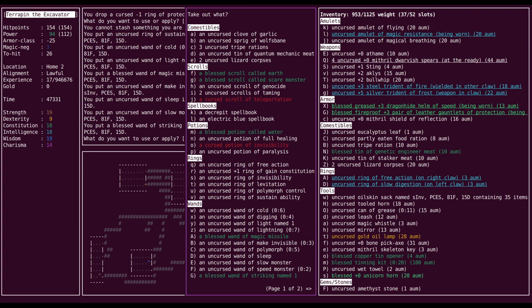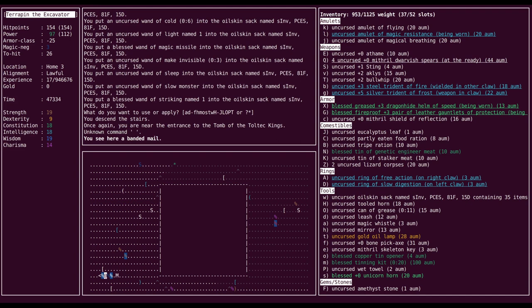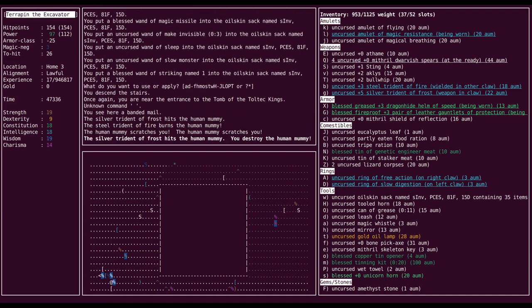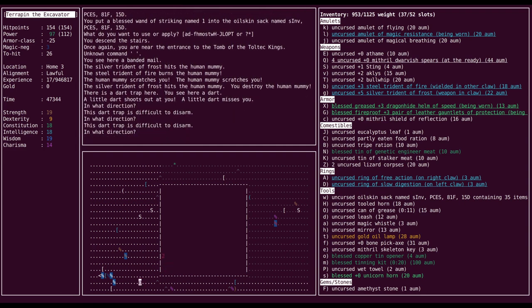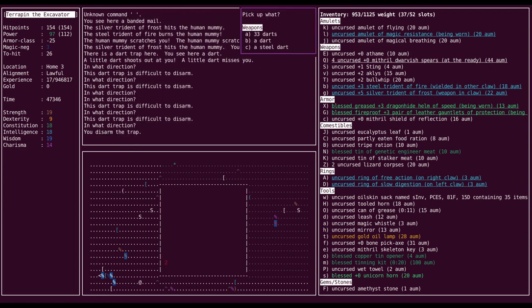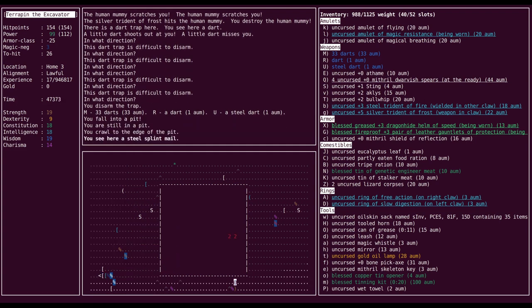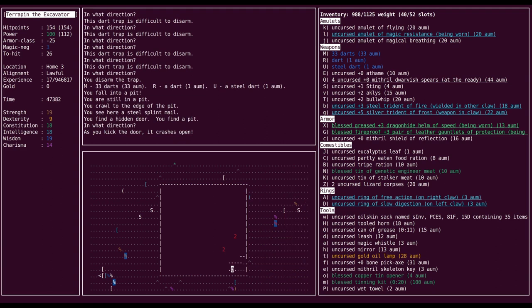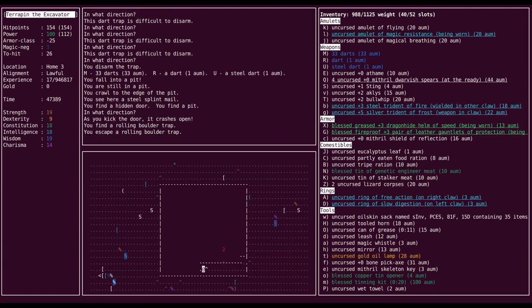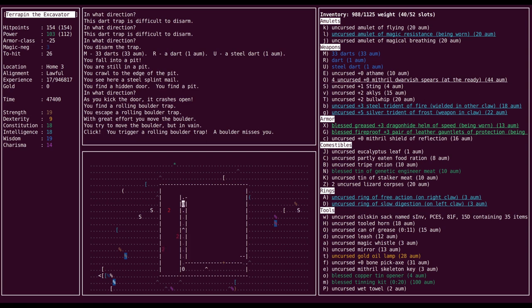Once I get my dexterity back to 10, it's not a bad idea to just use sustainability as my default ring. I guess invisibility and polymorph control both have more tangible benefits. But I don't have the restorability spell right now, and with all my attributes at or near the maximum, the only way for them to change is for the worst — so sustainability wouldn't be a terrible idea. Here we are — rolling boulder, how very Indiana Jones! And there's another one — fascinating.